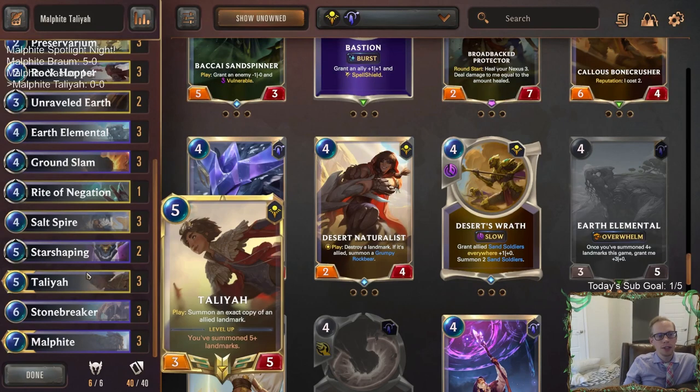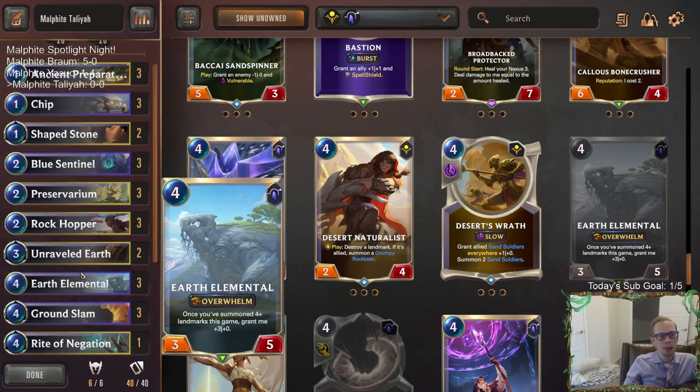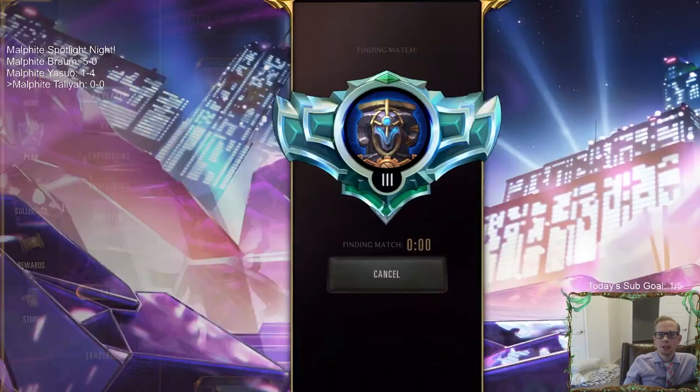We've got these Salt Spires in here to copy with Talia — that's going to be pretty cool. A whole bunch of Stonebreakers, that should be pretty fun. Let's play a landmark-centric deck, which is kind of the perfect way to end Malphite Spotlight Night. We'll go play our 5 games in Ranked. Here we go.